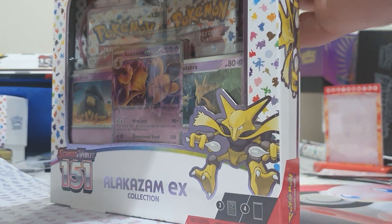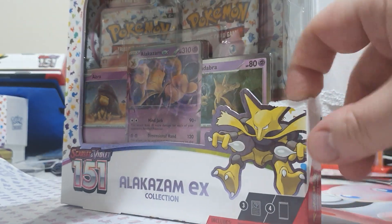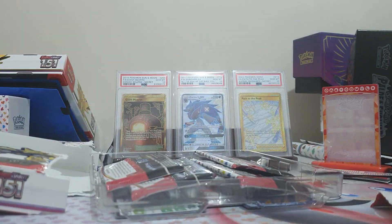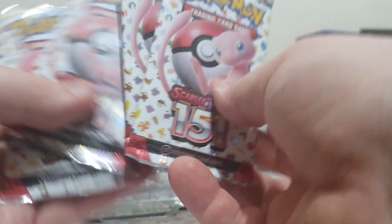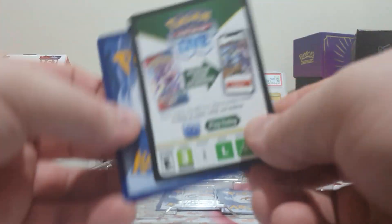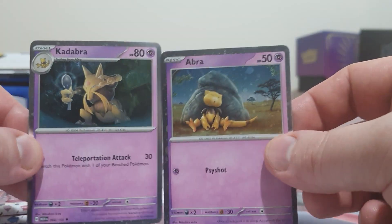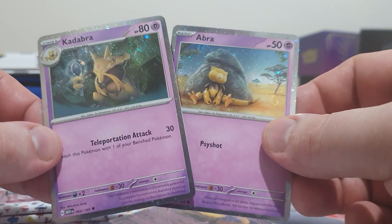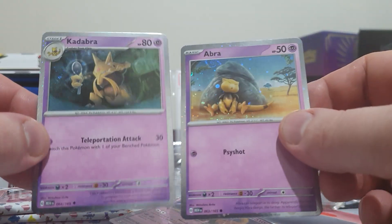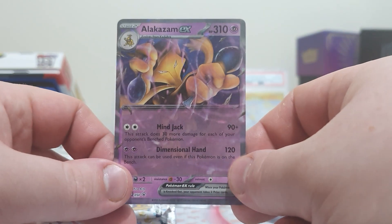I am still trying to complete a Master Set, so I do get the promos for the 151 Master Set, which is good. We do get four booster packs as well, and you do get the code cards. We have the Abra and Kadabra from the main set — these are simply Galaxy Foil versions of the cards in the main set. I will put these as a promo to go next to the Alakazam EX.